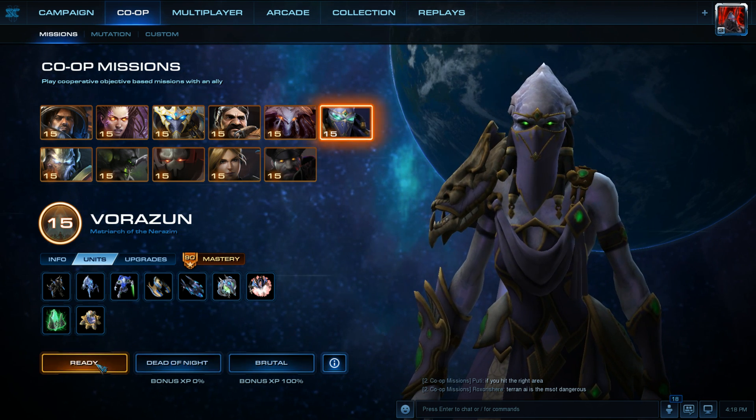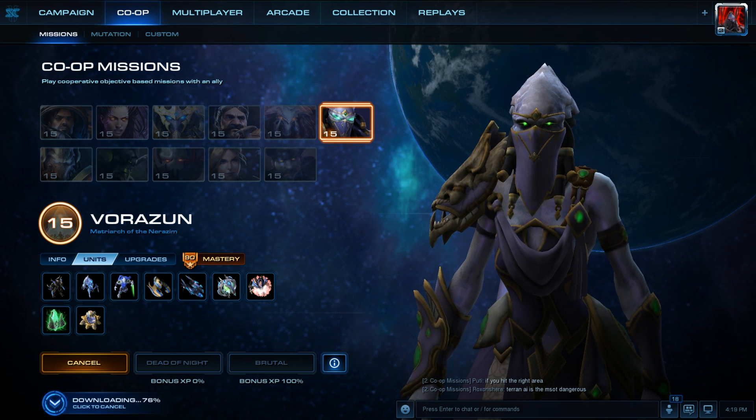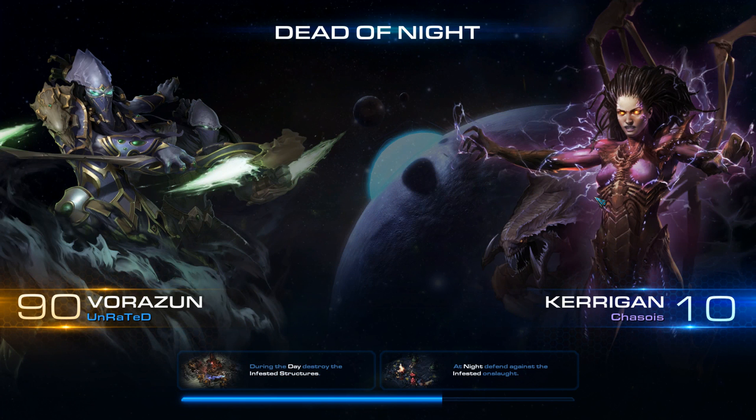We'll be doing Brutal Difficulty on Dead of Night, playing with a random player again. It looks like our teammate is Chasios — not sure if that's how you say that — Kerrigan level 10, not even Mastery levels. This might be a little more difficult because it's a hard mission on Brutal Difficulty and it's hard to do it one-sided without a level 15 player, but it depends on the player's skill.